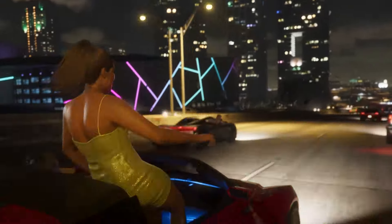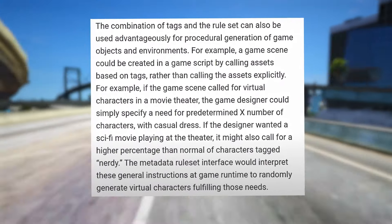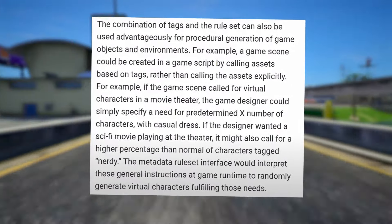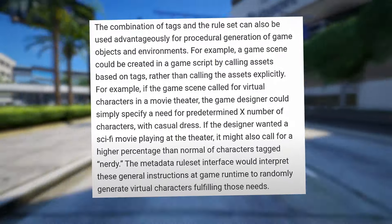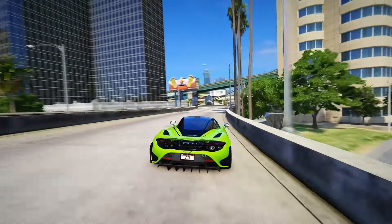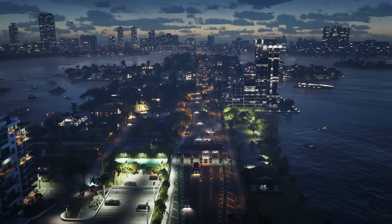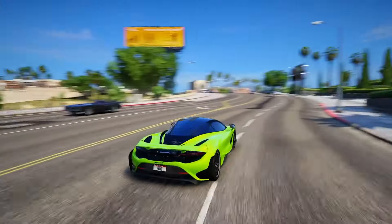The combination of tags and the rule set can also be used for procedural generation of game objects and environments. For example, if the game scene called for virtual characters in a movie theater, the game designer could simply specify a need for a predetermined number of characters with casual dress. If a sci-fi movie were playing at the theater, it might also call for a higher percentage of characters tagged 'nerdy.' This system also offers increased efficiency — the entire character object doesn't need to be packaged before streaming to the GPU. Instead, they can be generated directly on the GPU using existing model and texture assets, while controlling the number of preloaded textures for complex or simpler scenes.